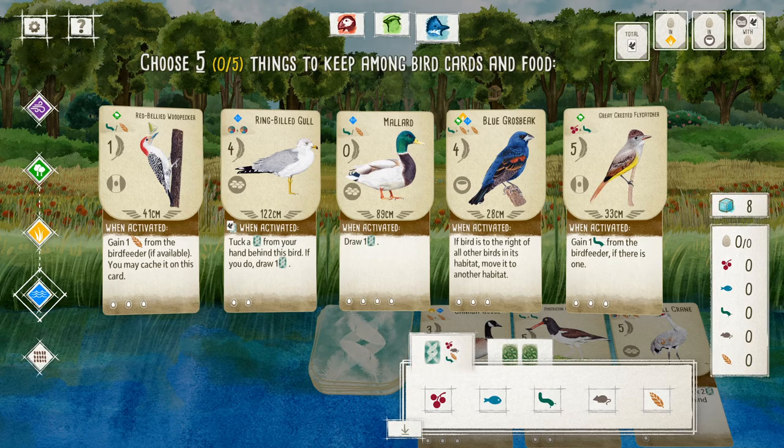As opposed to this red-bellied woodpecker — actually, this might even be better, because you can gain one seed from the bird feeder if it's available, and you may cache it on this card. If you cache a food on it, you basically just get a point at the end of the game. Basically anything you cache on a bird is worth points — it could be eggs, it could be food, it could be other bird cards that go underneath the bird to represent the bird has eaten that bird.